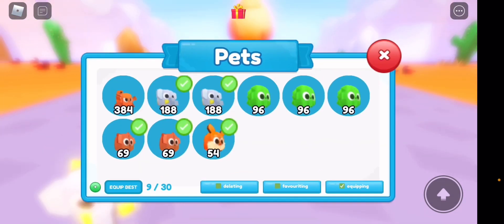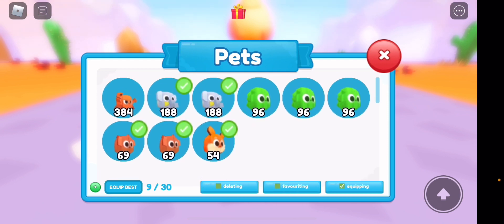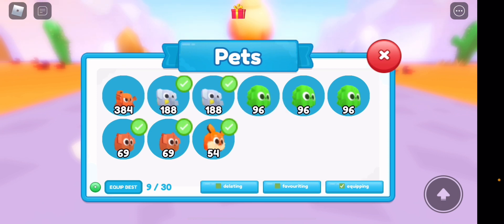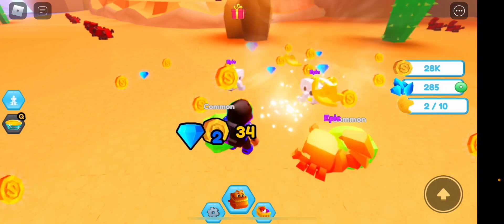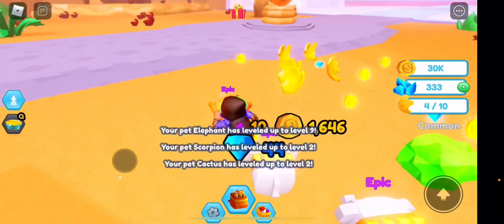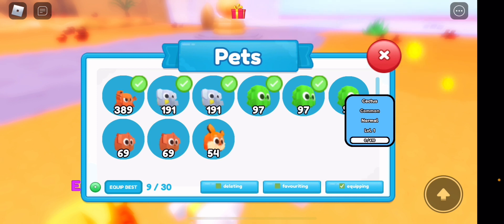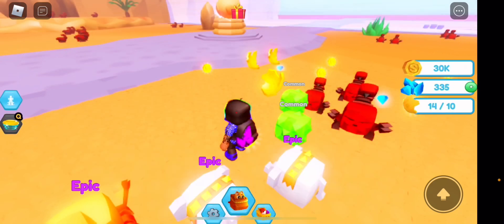You can also buy fast hatch, triple hatch, or start auto hatch — and auto hatch is actually free, which is great. Let's look at the pets. So the level system works like this: as you defeat mobs you get XP and pets level up. Each level equals one increase in damage. I'll equip the best ones — this level one has 96 power, and after leveling it to level two it's 97. Clear benefit throughout the whole game.